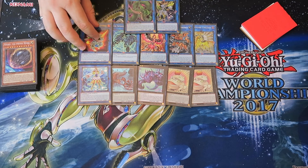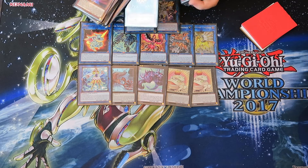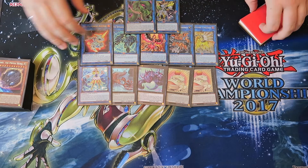And then Almiraj — Almiraj is just here for when you open Sangan instead of drawing Torguide. It means you have nine cards that let you get into Swap Frog. So Almiraj is cool.